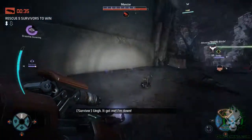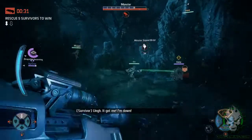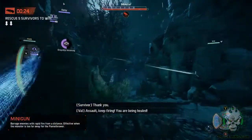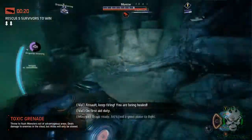I'll keep this video short. The assault class is my favorite because of the shield, the flamethrower, and the minigun you get — it's pretty sweet and I like to use it a lot. You also got these toxic grenades. There are various characters on each class.